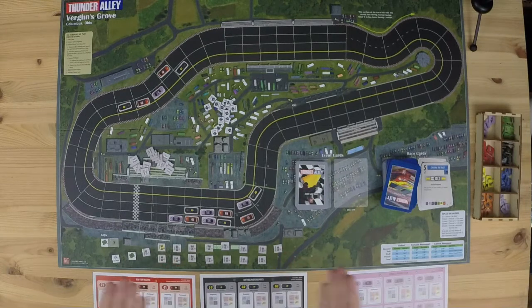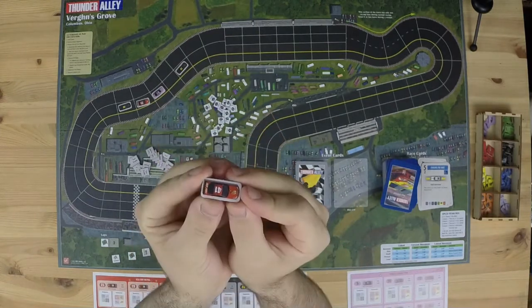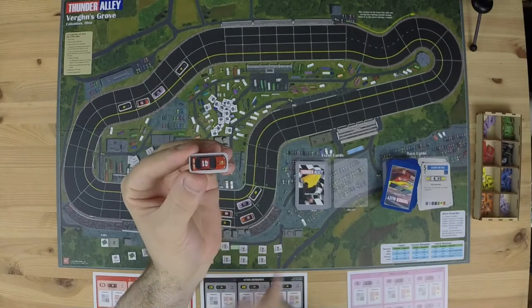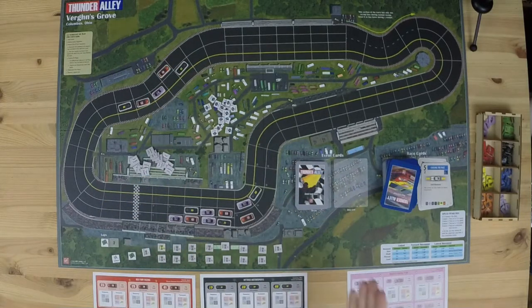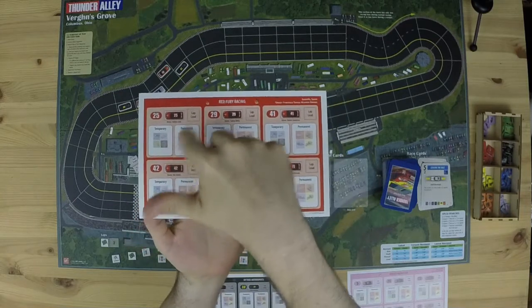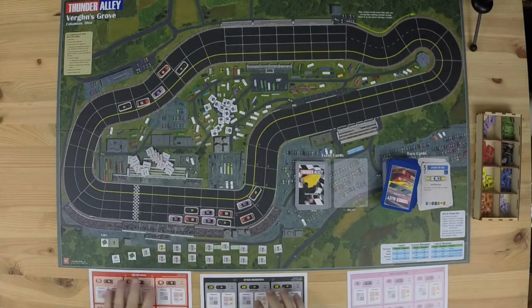The most important component is the cars you're racing. Cars are very simple pieces with two important bits of information. They have a unique number so that when they take damage it can be tracked on the stable card. They also have two sides — a light side and a dark side — to indicate whether the car has moved during the turn. Cars will be activated exactly once per turn, though they can move multiple times. Players also get a stable card showing all their cars, with spaces for temporary damage, permanent damage, and any turn leader tokens gained during the race.